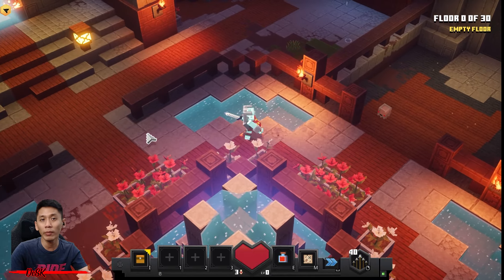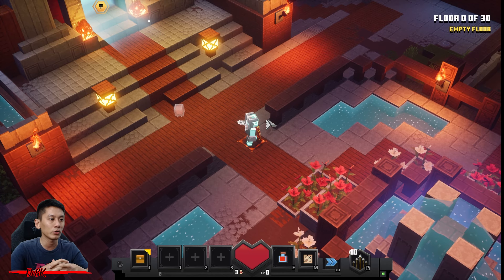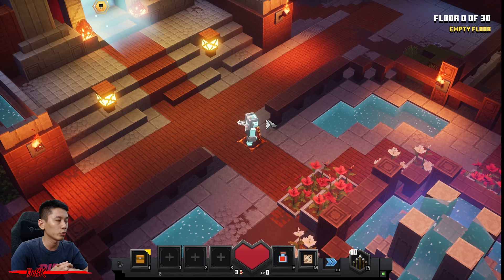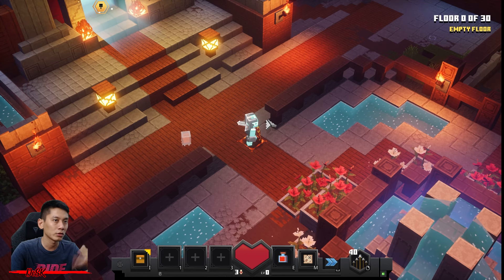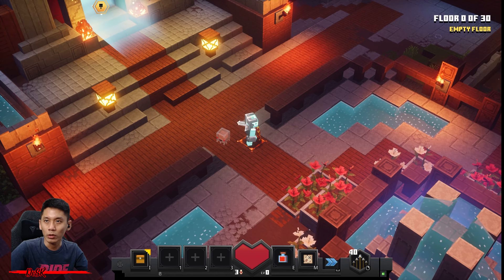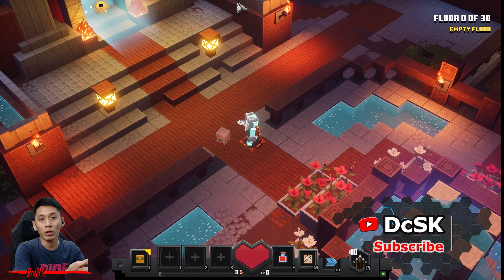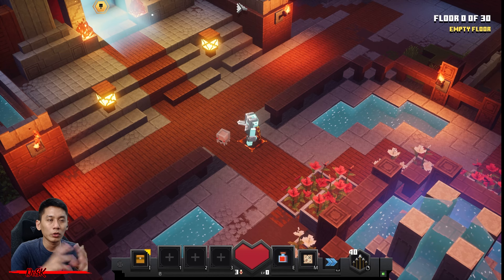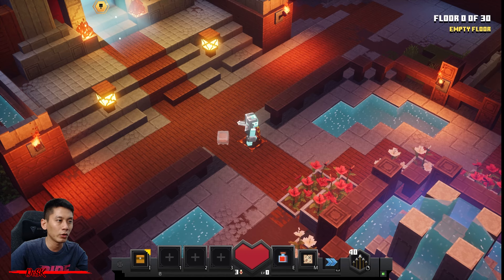Hey guys, welcome back to my channel! Here comes a new tower run — Tower 84 for this week. It's a repeated tower, also known as Tower 55. This time the tower has 30 floors. Some floors are kind of hard, some are easy — especially the first floor is kind of hard. I'll be showing you guys how I beat this tower. After you watch this video, I'll be able to bring you guys to the top and beat the final boss as well as every floor. No more talkie-talkie — make sure to smash a like and subscribe to my channel!